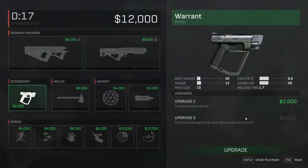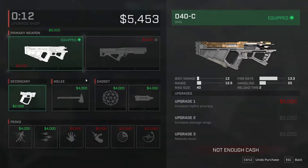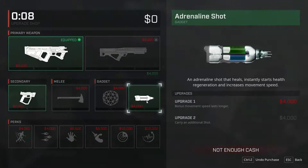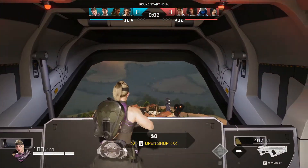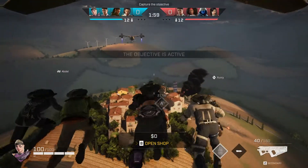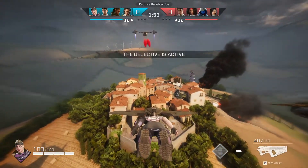Alright guys, we got Sigrid here. Let's see what she's got. I want to do the SMG and check out her adrenaline shot. I couldn't for the life of me get into a match on the new map. I don't know what's up with the queues but I waited for like 30 minutes and got nothing. So this is what we get, but we got Sigrid so we'll see what she's like.